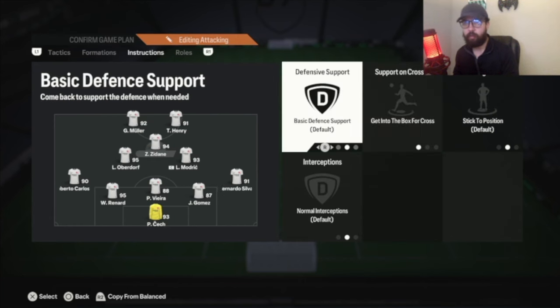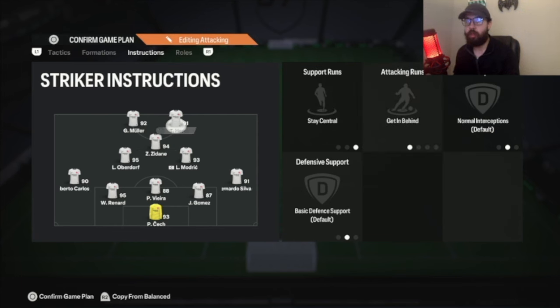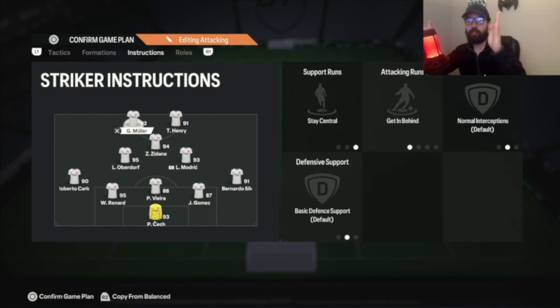For the CAM, I have everything on basic and get into the box for cross. I had him on stay forward but he was too far ahead, especially with people playing offside traps, so now he stays right in the middle of everybody — the connector, the number 10, the playmaker. He gets the ball to his feet, looks for a pass or runs into green space, and gets into the box for those cutbacks, because when in doubt a cutback will get you out. When strikers move away he fills in and can score. The two strikers are both stay central, get in behind — so they take turns running forward, sometimes going wide, sometimes short, sometimes parallel. They'll never cross each other's paths.